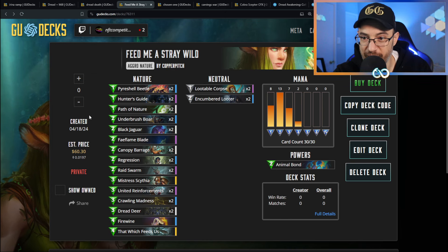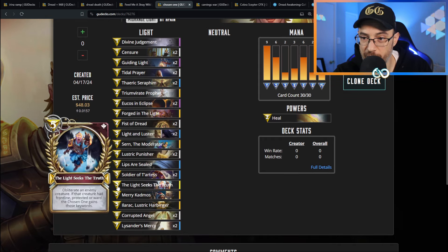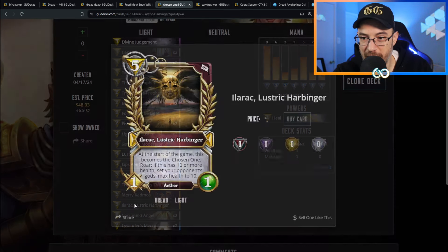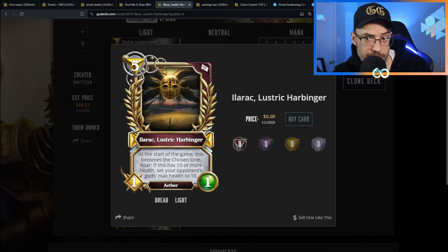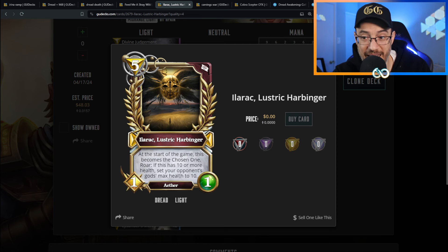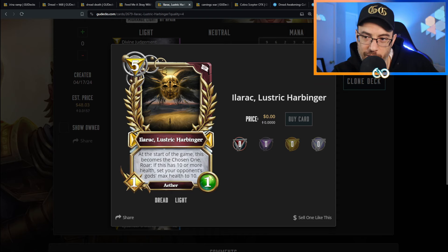Then we've got Light, which is going to center around both the Chosen One and the Cultists. Illirac is the rock star - maybe meme, maybe awesome. At the start of the game this becomes the Chosen One automatically. Roar: if this has 10 or more health, set your opponent's god's max health to 10. If they're still at 30, this suddenly does 20 damage to them as soon as you hit 10 health with Illirac.